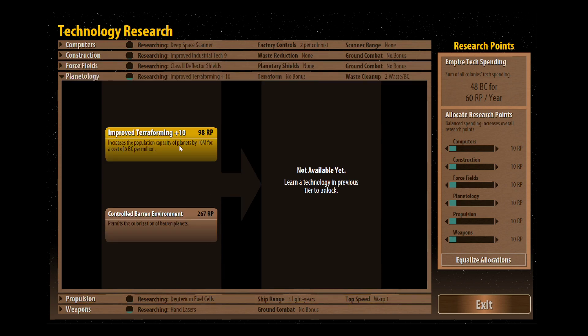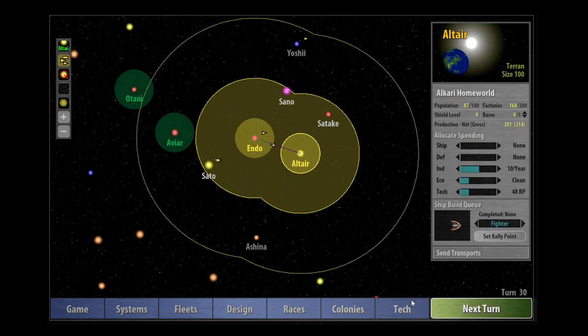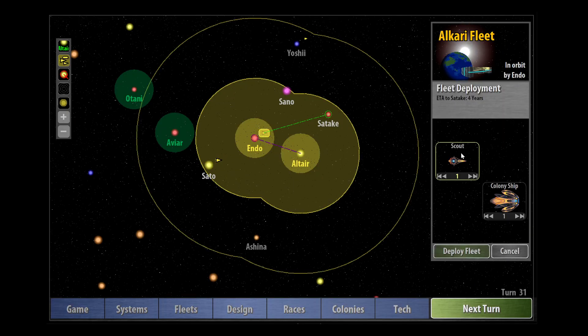I think it might be worth going for the improved terraforming. We could trade this - the other Alkari race does have this and they probably would trade it with us - but I think just two turns worth of research it might actually be worth getting this straight away. So I'm going to go for that. Let's go to next turn - I'm just going to adjust a little bit more into tech.